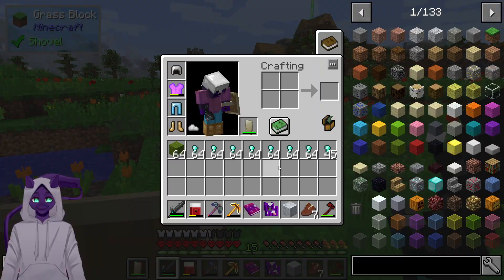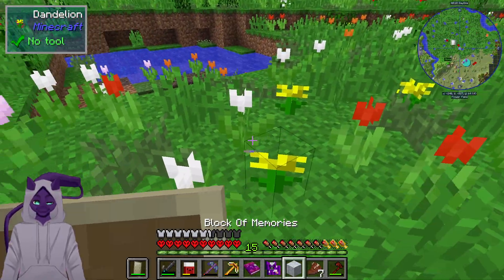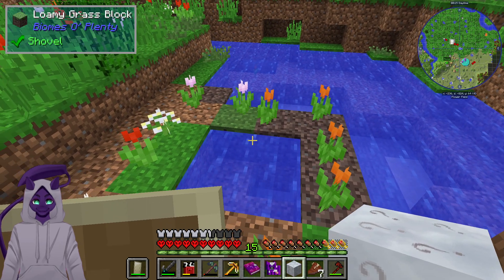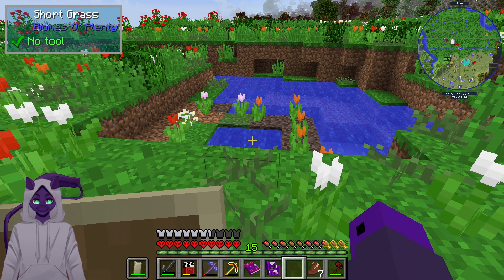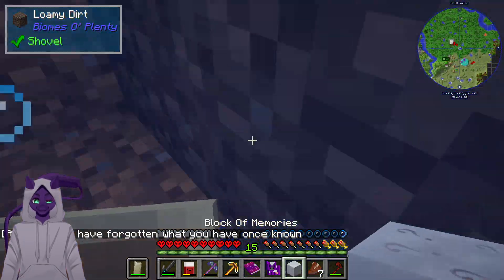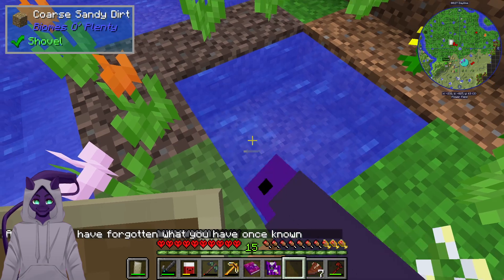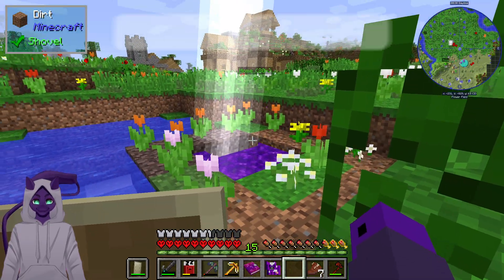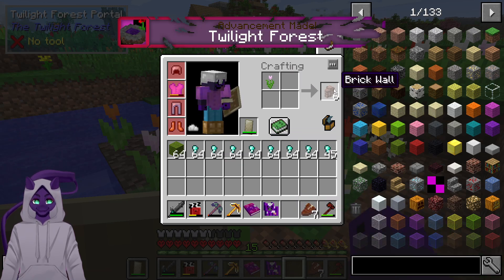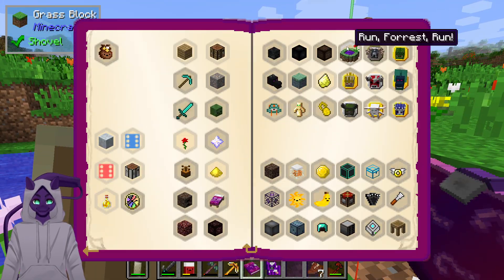I've managed to get almost nine stacks of diamond nuggets, which is an insane amount. What we're doing today is going into the Twilight Forest. I think I have this set up right — the dirt might be the issue. Maybe it needs to be solid bottom. Yep, solid bottom. Alright, so we can go in.